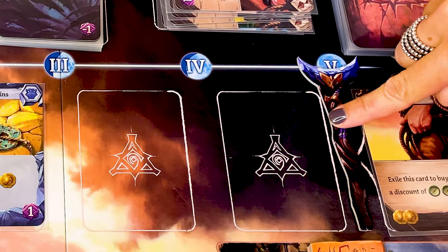At the full moon, the player with the most treasures, items, artifacts and idols gets the most points and wins the game.